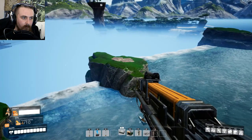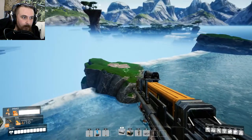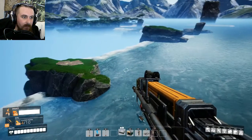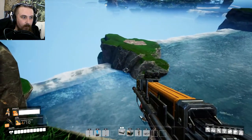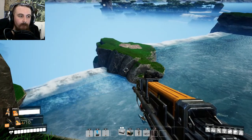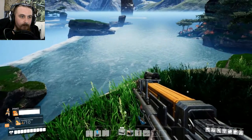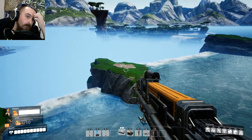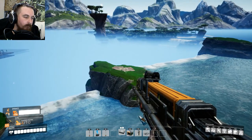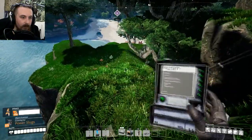That looks like more catarium. You know what would look awesome? Building a little facility here over the edge of the waterfall and have it be a catarium processing centre. Oh, that could be fun. Depends on what we might need catarium for later down the line - whether it's just quick wire or if we can do anything else with it. We'll have to see what becomes available.